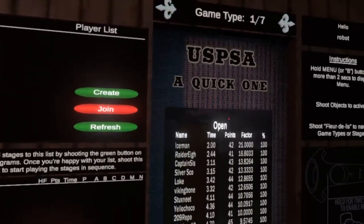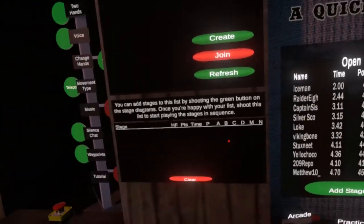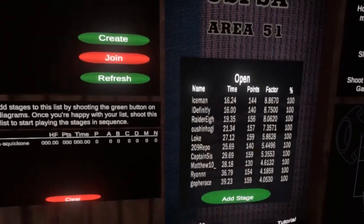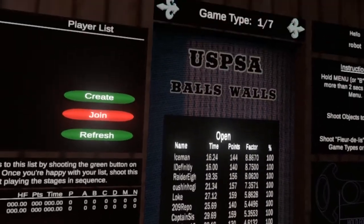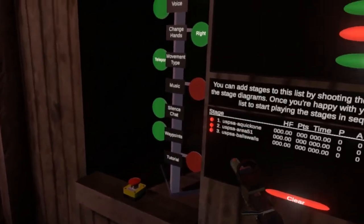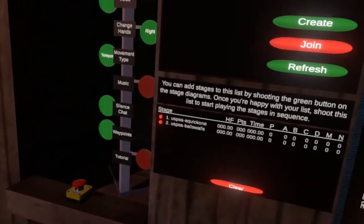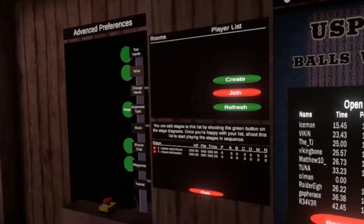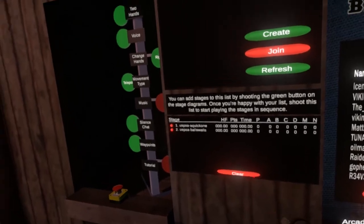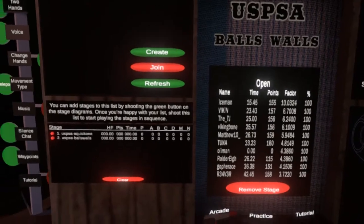A new feature is the ability to remove stages from the list in match mode. If you add, say, Quick One, Area 51, and Ball Walls, and you don't want to play Area 51, there's a red button you can shoot to remove it. Before this, if you had a long list of ten stages and wanted to remove one, you basically had to clear everything — which was frustrating.